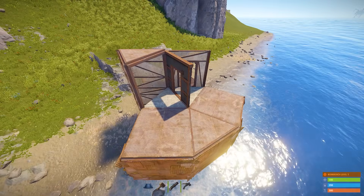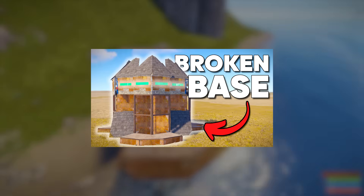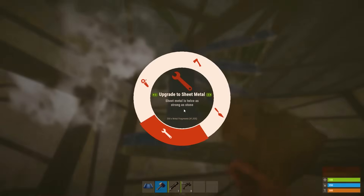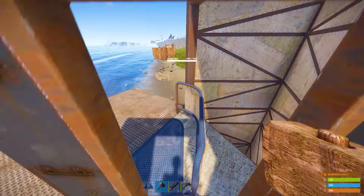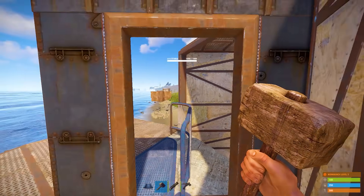First, we have the broken stairs bunker, which I found 6 months ago and showed in a previous video. You can build it as simply as possible — attach the shelf to the wall on the first floor and build the spiral stairs on top of it. On the second floor, build a doorway. That's it, your bunker's ready. It's impossible to get through the doorway, even if you ask a teammate to push you through.